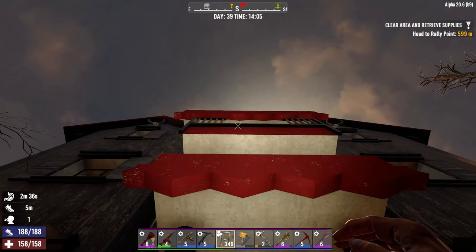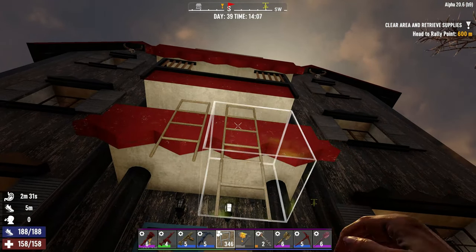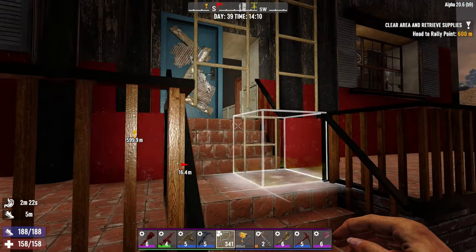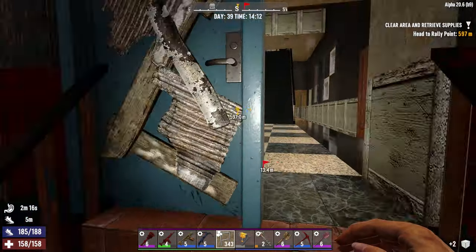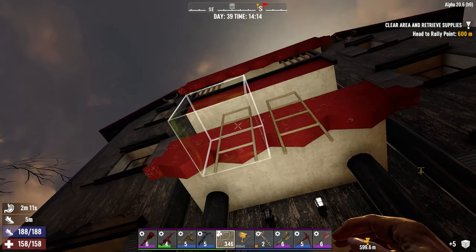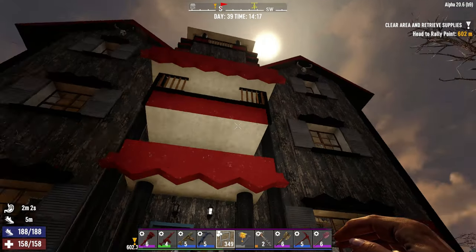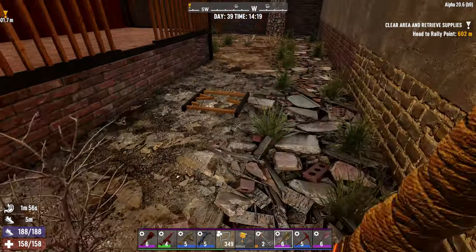They can't walk on that because there's a thing blocking it. Sure, I'll do two ways to get up — I think I'll need a way for the dogs to get up to me too. Oh, that looks so ugly. Should I bring it out a little bit more? Because this is my house and I want to live here — it's a good house. But it's one of the things you've got to do when you're building a horde base in your house.